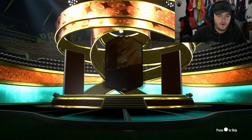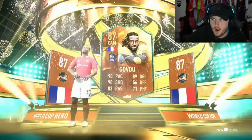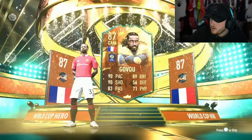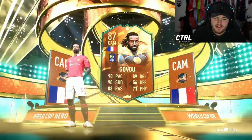Next World Cup Hero pack. Can we get one of the top three please? Forlan, cam - Sydney Govu! Is he expensive? He's got to be expensive, surely. That card's sick. How much is Sydney Govu? 600k! Thank you very much, EA. Big W. We absolutely love it.